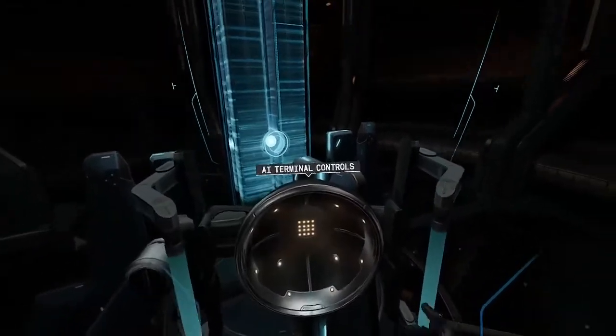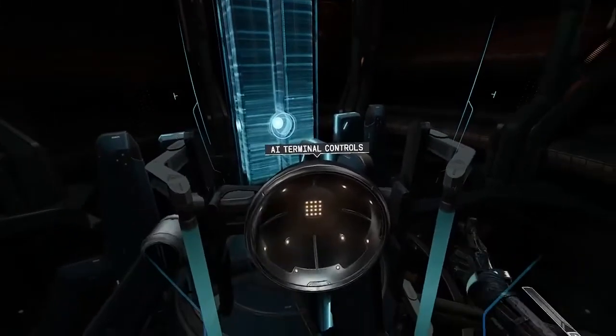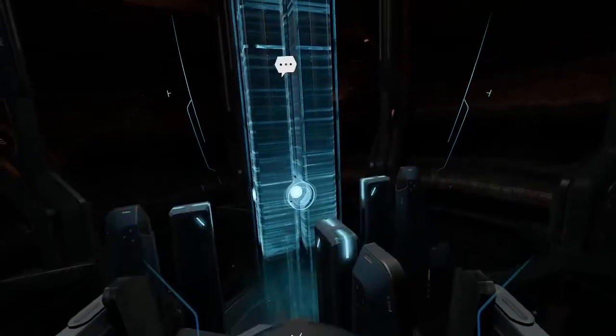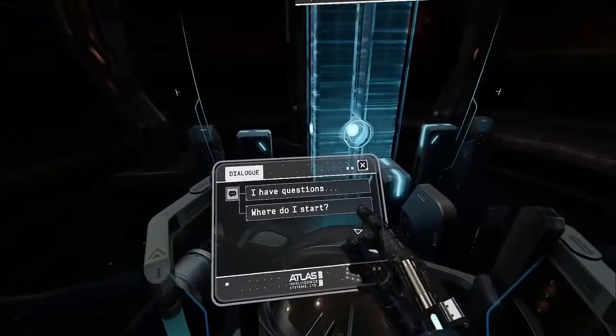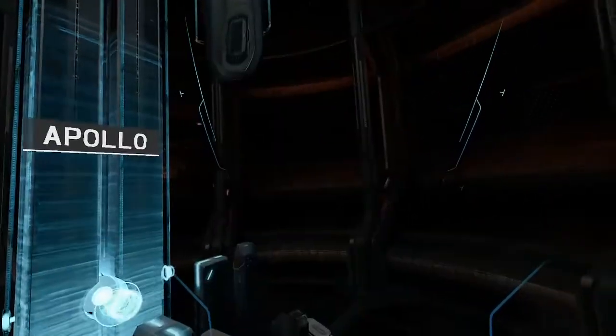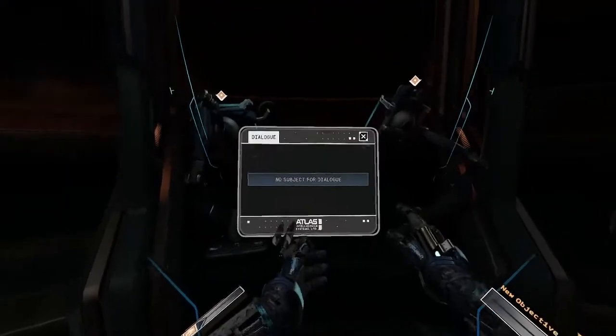There we go, that activates it. 'Where do I start?' 'Your heat sinks are depleted — they must be refilled from the coolant reservoir. You can access the heat sinks from the maintenance consoles.' Oh, appears to be those — whoops, wrong button. You'd think this was my first time. Yeah, I can grab onto that.